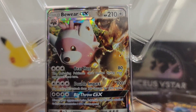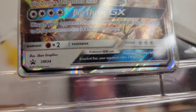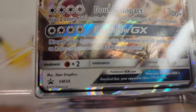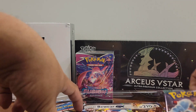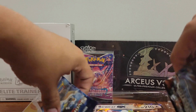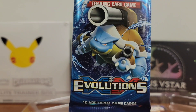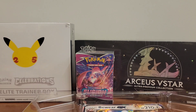Here's our promo card: Bewear GX, Sun and Moon promo number 34. We're up to Sun and Moon like 200-something now — that's how many promos have come out since. This was right at the beginning of Sun and Moon, and you can tell because the only Sun and Moon packs in here are two Guardians Rising — somewhat popular, not hugely — plus Steam Siege and of course Evolutions.